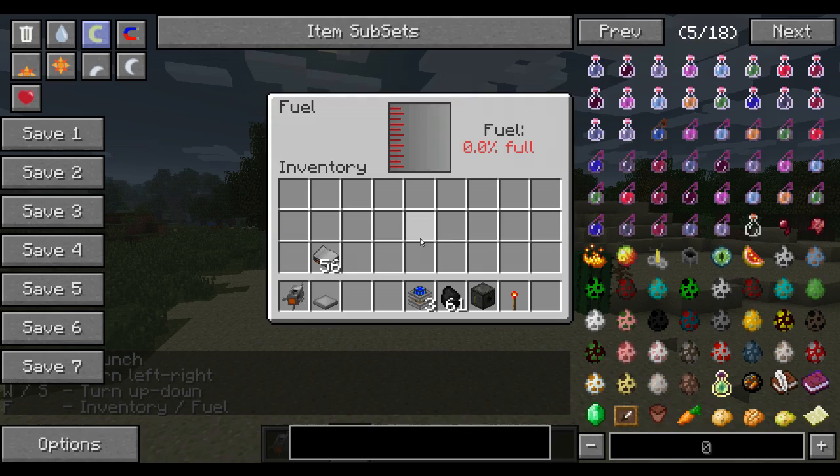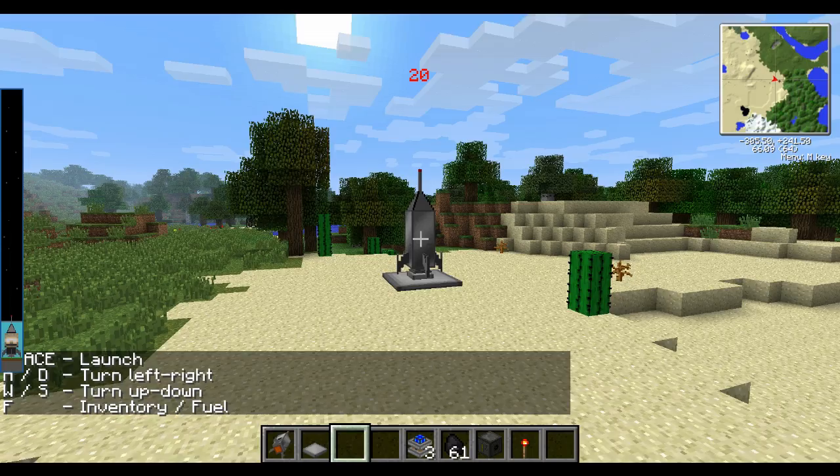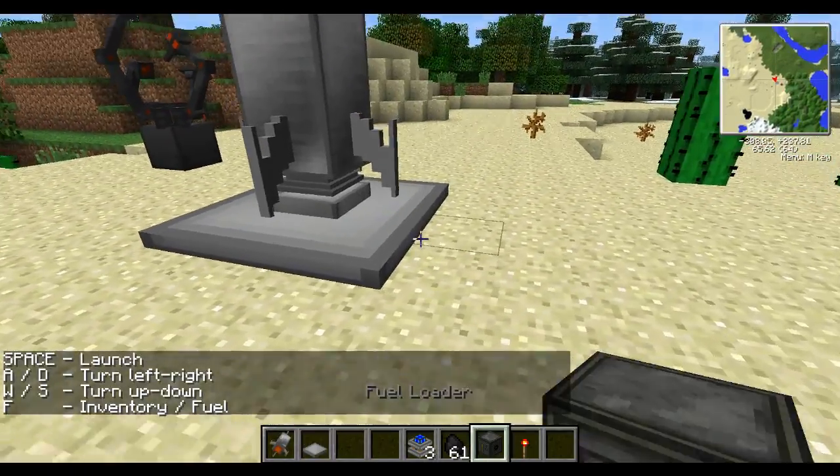If I get in the spaceship and press F right now, I can see it has 0% fuel. Now to load the fuel, you're going to need a fuel loader.